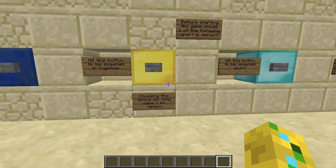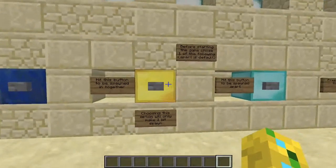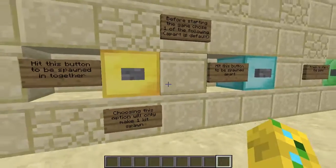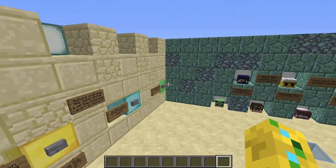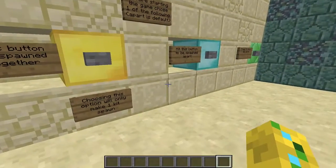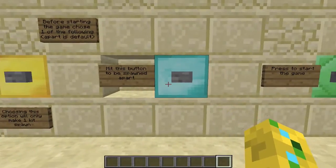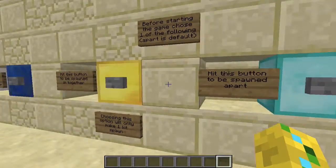Hitting this button will spawn you all together but you'll only get one kit. I really recommend hitting this button to prevent lag — you'll all be spawned relatively in the same block and spread throughout the world. Things can get very laggy when everyone is spread out in different chunks, loading entities all at once. But if you think you have a beefy enough server, go ahead and hit the other button and you'll all be spawned apart and have to find each other.